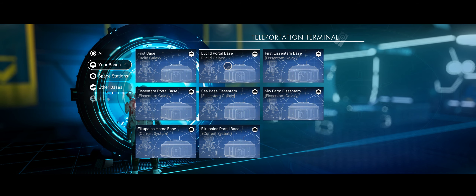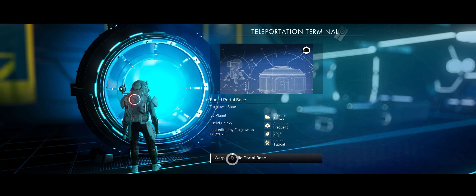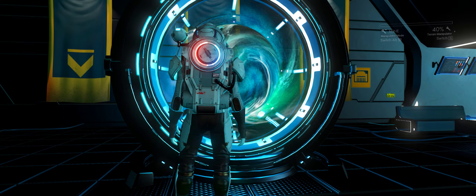Let's go to Euclid — my portal base in Euclid. If you remember on my last video where I showed what Survival Bob does, using the portal to get within 5,000 light years of the galactic centre of that particular galaxy — it works in any galaxy.